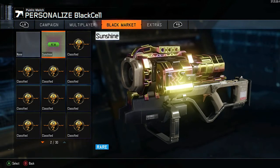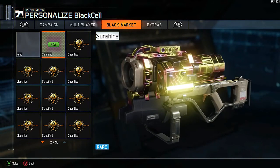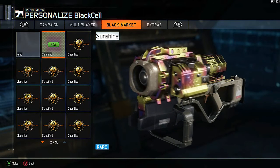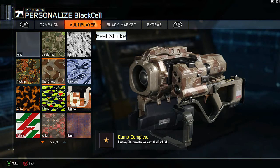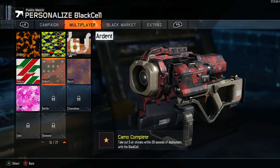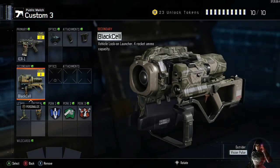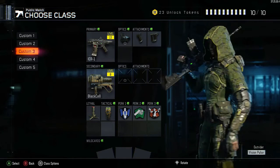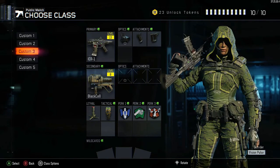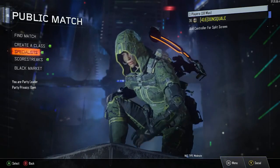The problem with putting big shiny camos on the black cell is that your guy will carry it on his back as he's running, so if you're trying to hide in a bush that's obviously going to be a problem. What I have is the jungle tech camo. My guy is a green camo so I just wanted it to blend in as much as possible and not stand out or be too flashy.